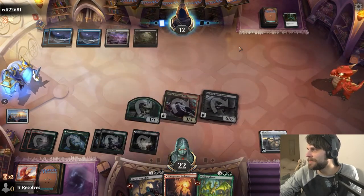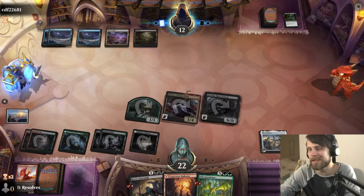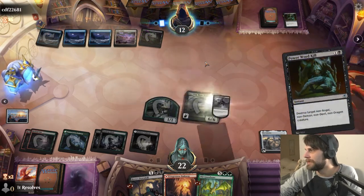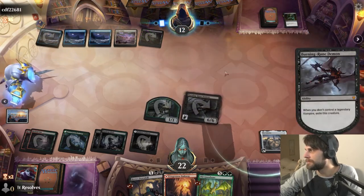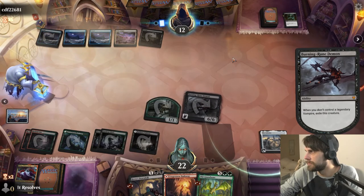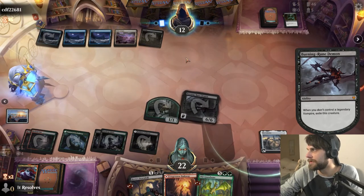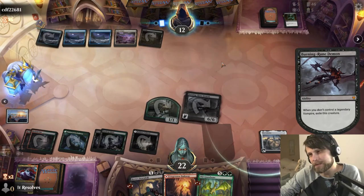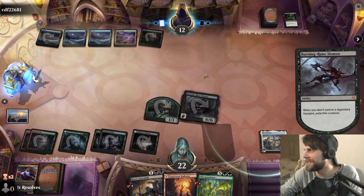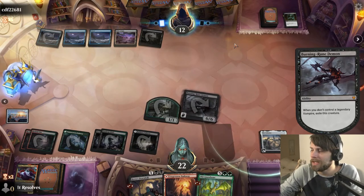Now the trick is if they remove Olivia, they remove the demon as well, which is a little annoying, but we can make that do. This does exile. Curious to see what they're actually considering — I believe they have priority at the moment. I don't know what they could be considering for three mana. I would just let this exile, I think.